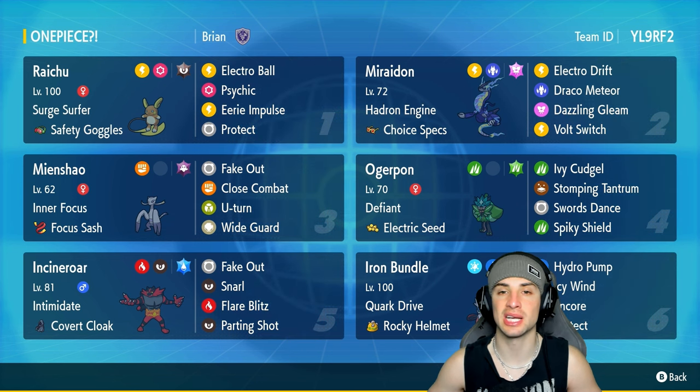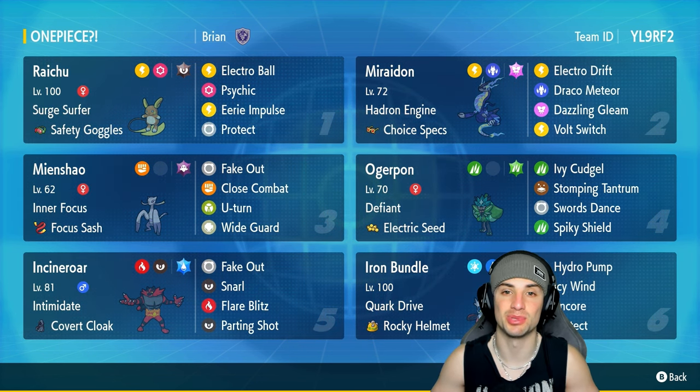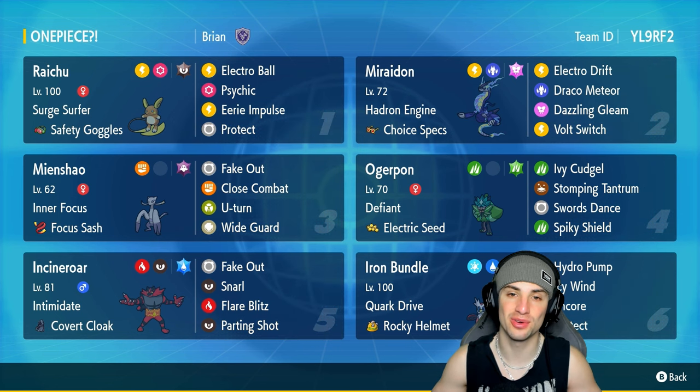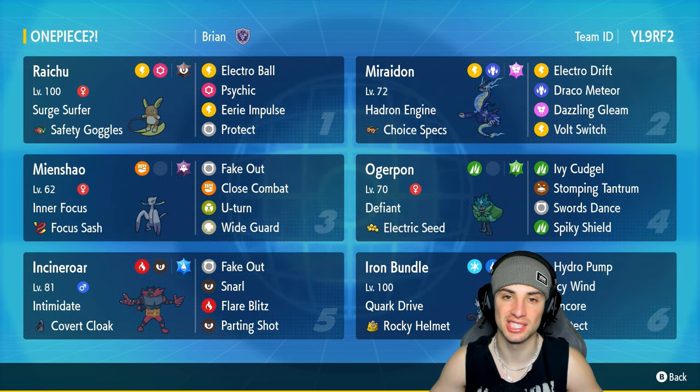This team really thrives with electric terrain. If you want to try the team yourself, the rental code is at the top right-hand corner. If you enjoy today's video, make sure you leave a like and subscribe to the channel. Without further ado, let's hop into match number one showcasing this Alolan Raichu ranked Regulation G team.